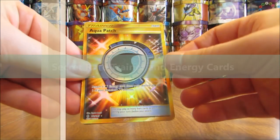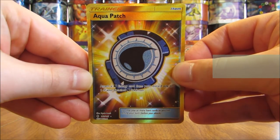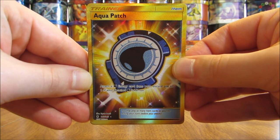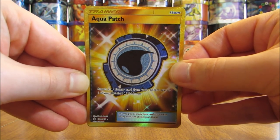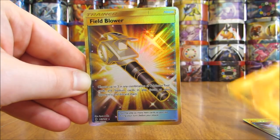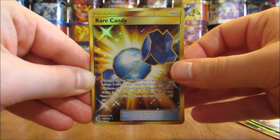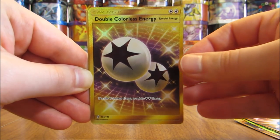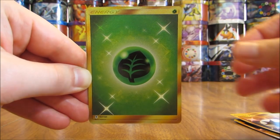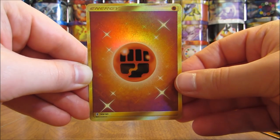The final type of card I'll be showing in my collection video would be the Secret Rare Trainer and Energy cards. I have one each of these — pulled a couple from packs but for the most part had to purchase these as well. Most of them are worth between $10 and $20. First up is Aqua Patch, then Enhanced Hammer, Field Blower, Max Potion, Rare Candy, Double Colorless Energy — the most valuable card in the set, worth right around $80 right now — then a Grass type Energy, a Lightning type Energy, and then the final card, a Fighting type Energy.